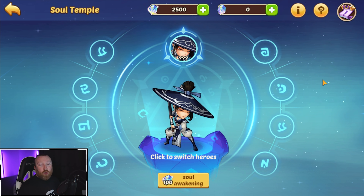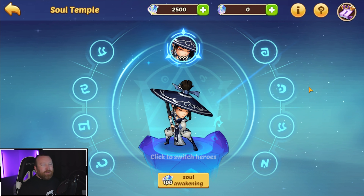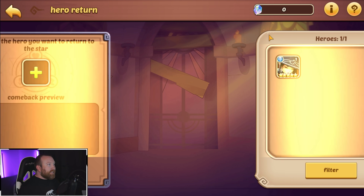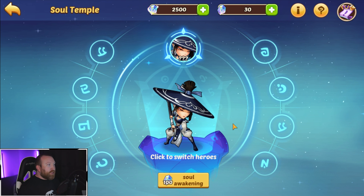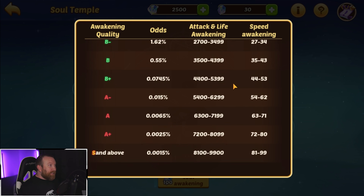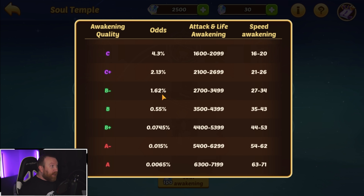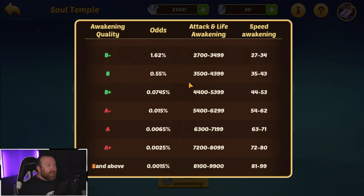With the new animations we can do 25 of these. Honestly what I'm probably going to do is just keep destroying them, because this is our Tap Tap account — we don't really care about progress, we just like to jump on, see new things, and move on. I want to see if we can get something really high ranked. S and above is like a 0.0015 chance, and even an A rank is really really good. A B minus is still 1.62, which is kind of crazy low.